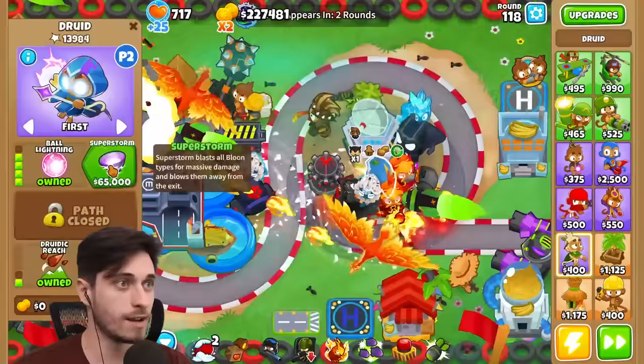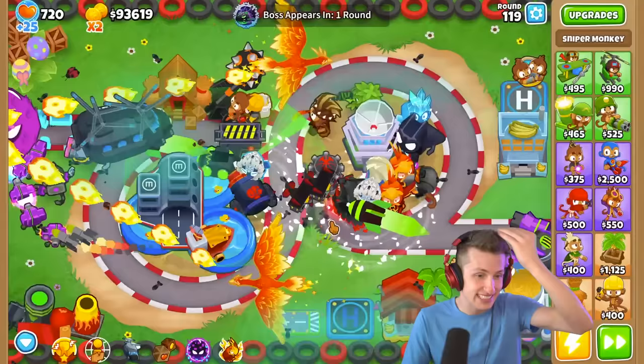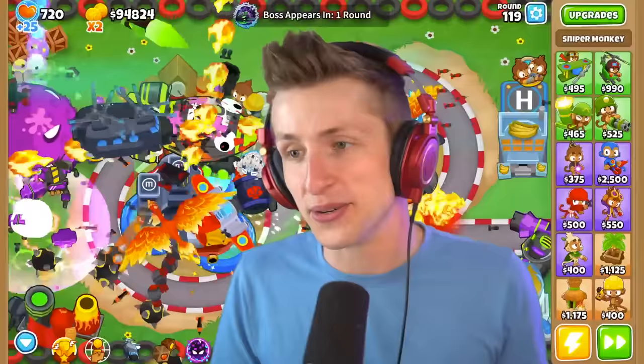Your Druids are maxed out pretty much. Wait - you have Jungle's Bounty. I can get Super Storm if you get rid of that. Should we keep two T4s or should we get rid of that? Super Storm is pretty good - should we get that, or Spirit of the Forest? Where is your Druid right now? He's below the village. Super Storm - this guy has 300,000 pops but I don't think he's going to do that much against the bosses. Let's get Super Storm. I'm going to sell it. I'm so sorry, goodbye.